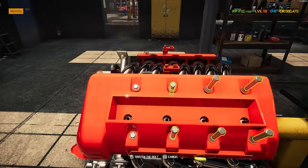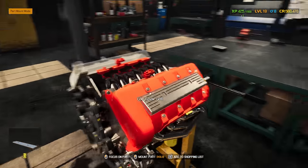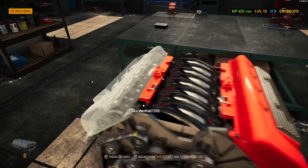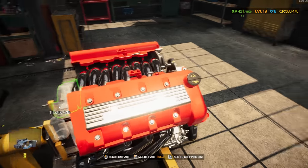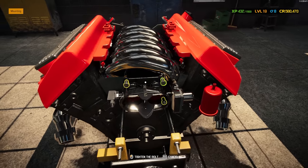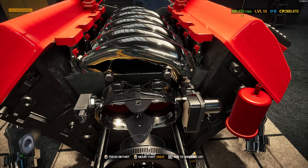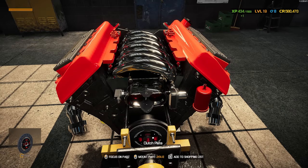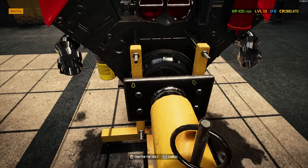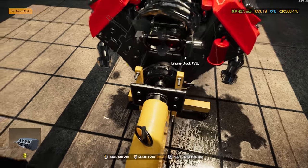Now we can put on our performance intake manifold — all shiny — and our performance fuel rails. Timing cover can go on now, and we can put on all those pulleys once again. Ready for our water pump, on it goes. Harmonic balancer can go on now as well as our water pump pulley. Four little bolts, serpentine belt, tensioner, other serpentine belt, and our idler roller — beautiful, that's the front built out. Now to the head cover, then performance ignition coils — they match so well with the red — and the coils cover. Going to throw the flywheel on, and might as well throw the clutch plate and the release bearing — this thing is ready to go.